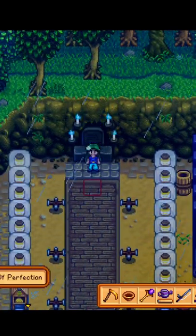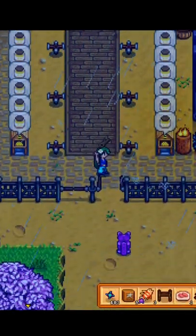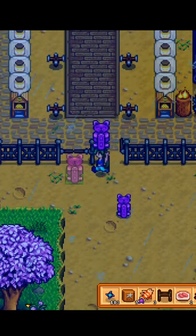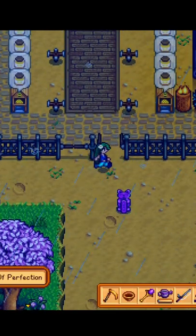Then go over to your grandpa's shrine and claim another one. Since the Statue of Perfection is not in your inventory or placed anywhere, the shrine thinks you are not in possession of one. You can do this as many times as you like.